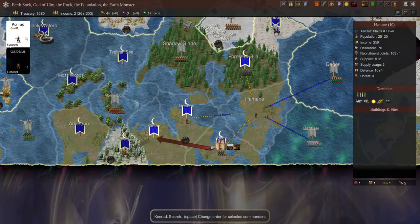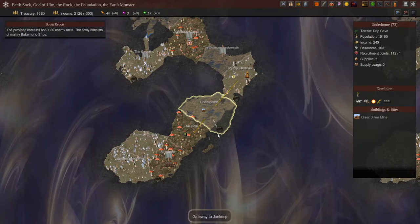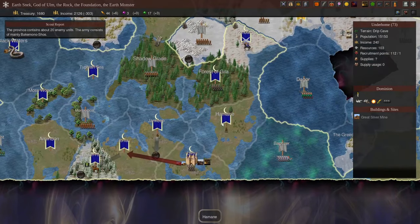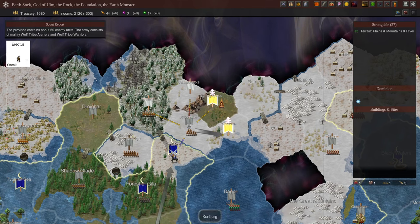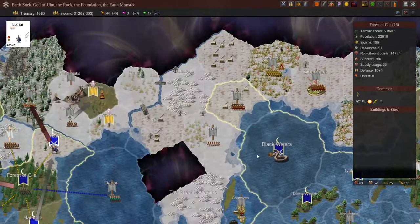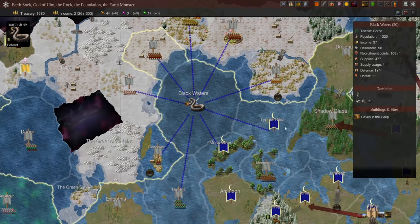We'll get Conrad to search over here and give him those same combat spells. Moving our new scout — I'll want to send him down into the depths to scout out more about these caverns, as I really want to send an army down there when we can. Our new scout in Humane is heading towards Eklund. We're starting to get a little more knowledge of the Bandar Log territory. We found an Earth site in Blackwaters — one Earth gem is one Earth gem, you've got to be happy with it.